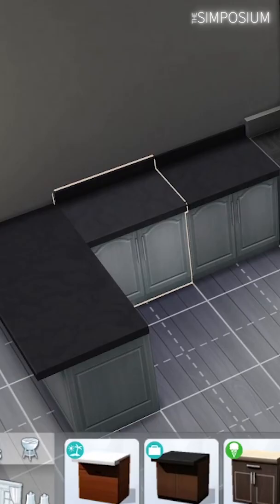And the other one, if you don't care for the backsplash, is to just Alt the other counters slightly into the wall to remove it entirely. I hope this helps!